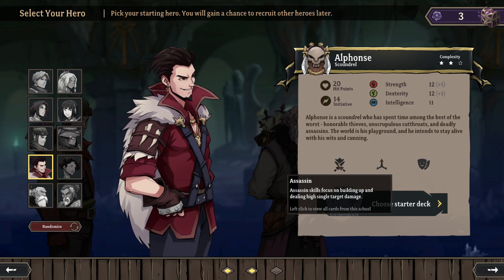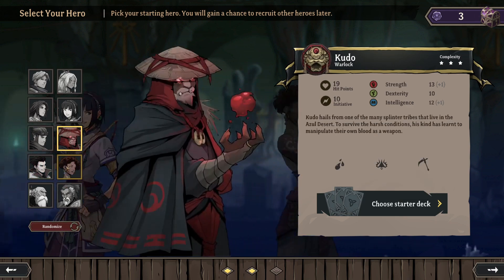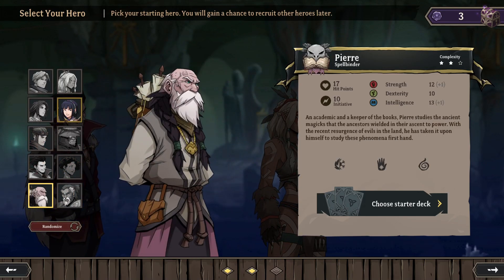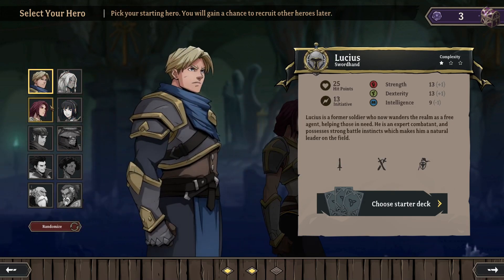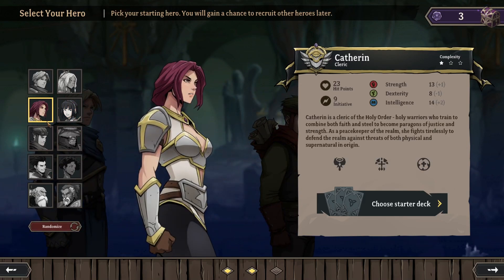Alphonse the Scoundrel sounds pretty cool, but I'm not too crazy about Sabotage — controlling the battlefield through implements and traps. The Golem is neat; they're all pretty cool. Pierre the Spellbinder is interesting. Niran is very cute — I like her. But I'm going to go ahead and pick Catherine the Cleric. Let's go ahead and choose and look at our stats.